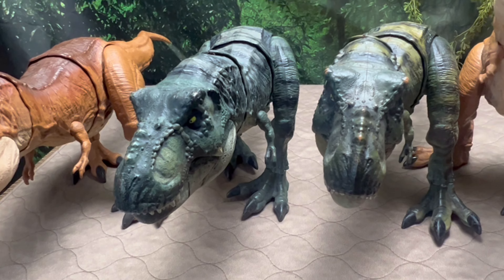Up next is a little lackluster — we have the Gallimimuses. I couldn't find my Hammond Collection one. We have the original Legacy Collection Gallimimus, which I think is the best non-Hammond Collection version. Then two attack packs — the Legacy Collection multi-pack Gallimimus right next to the original Fallen Kingdom attack pack Gallimimus. They don't really stand a chance against the Legacy Collection one. The green one at the end is from the Camp Cretaceous toy line.